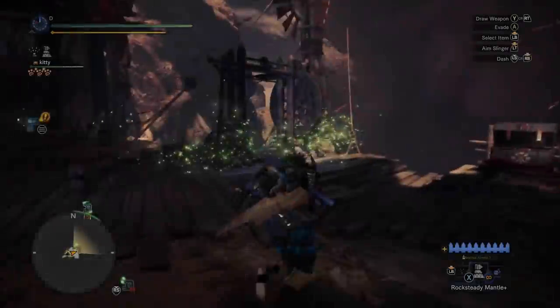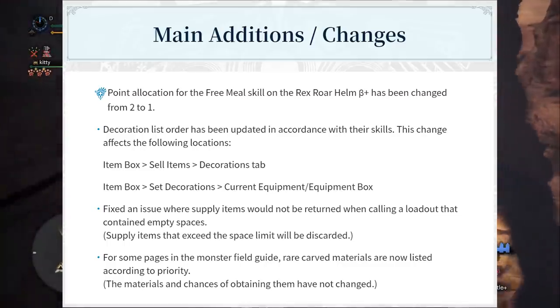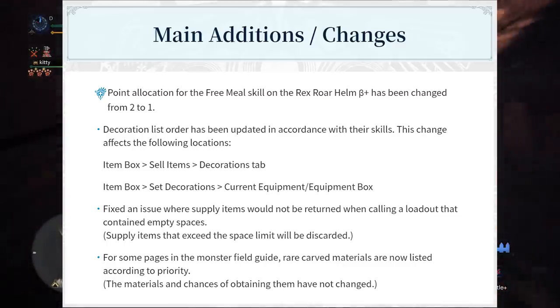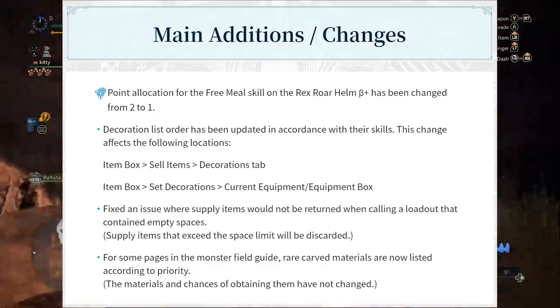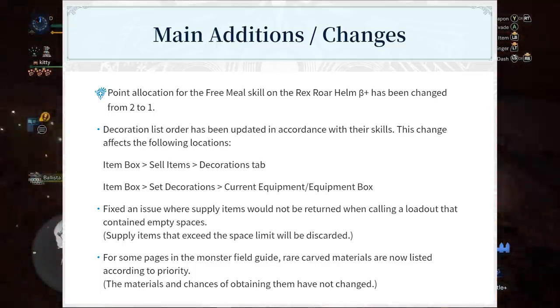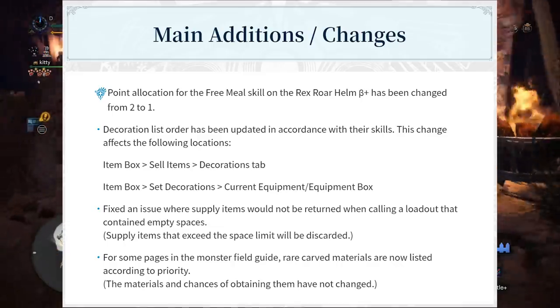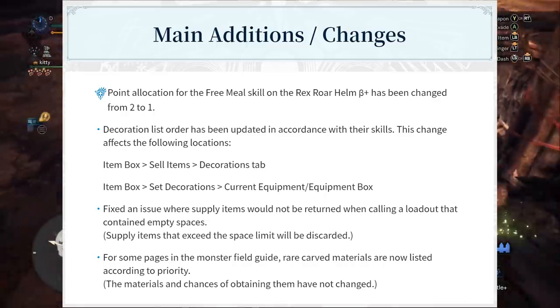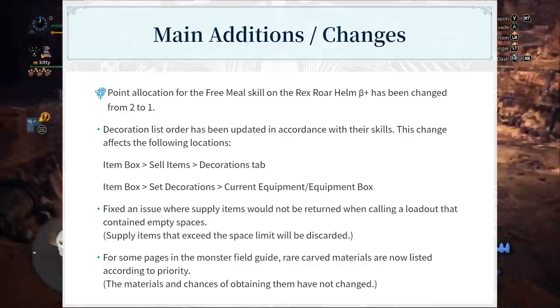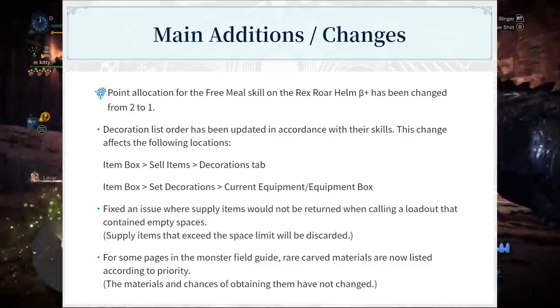Under main additions, number one: point allocation for the free meal skill on the Rex Roar Helm beta has been changed from two to one. I think that's a nerf — you used to get two levels of free meal and now you're getting one level. They're the ones who probably have the numbers and they're probably seeing too many people using it.